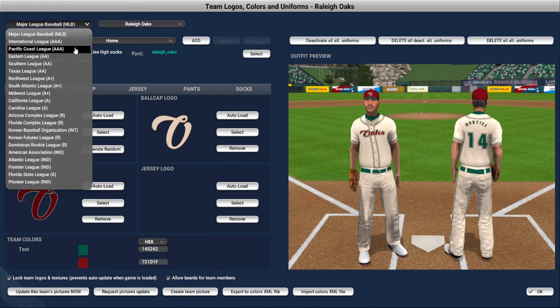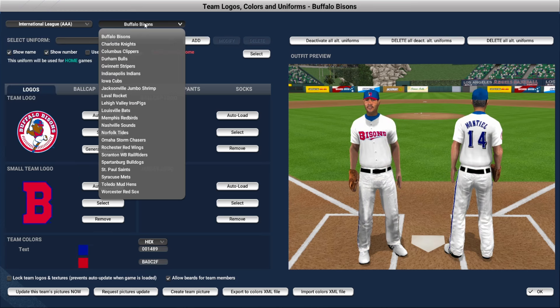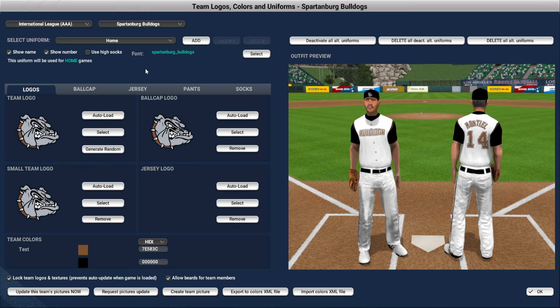We've also gone through and gave looks to all of our minor league teams. In AAA, we are in the International League now — no longer have to worry about the PCL. We are the Spartanburg Bulldogs. We wanted to keep it in Carolina, so why not do South Carolina, Spartanburg, which is where Wofford University is. I didn't bother with away unis for the minor league teams because we're never actually watching minor league games anyway.